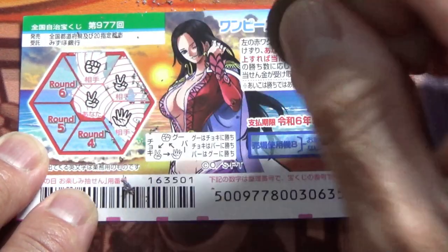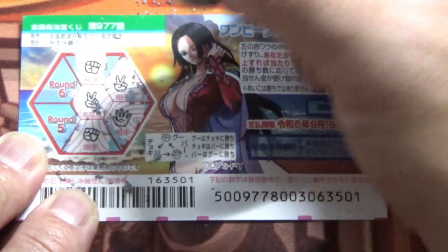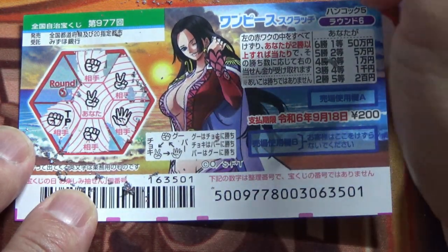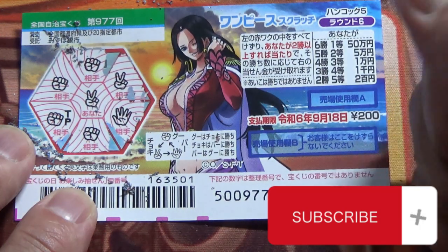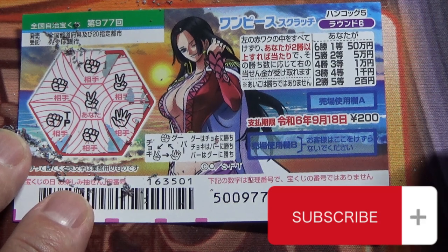Round four: rock — that's goo. No good. Round five: rock again — damn. What do you think, guys? Am I going to win? Round six — come on! Damn, rock again. I only won one time, so I lost. Now you know how to play One Piece Scratch game 977!